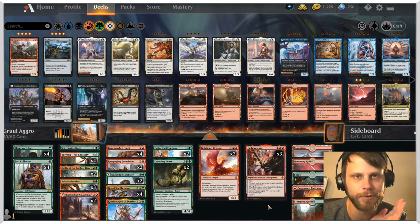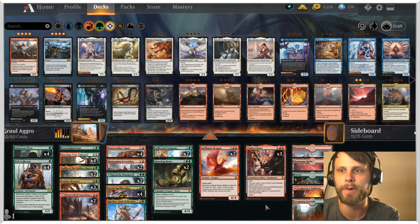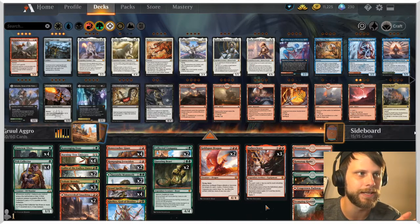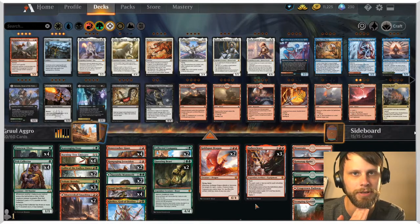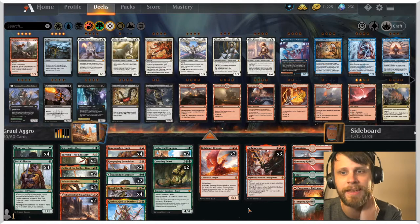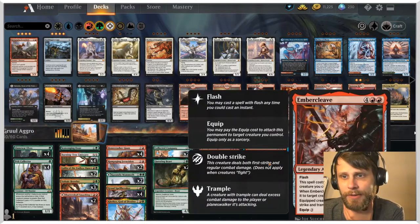Regardless, we're checking out Gruul Aggro today. Normally we play a lot more janky decks — silly combos, reanimator stuff — but I thought today let's actually play a deck that is pretty high tier at the moment. It's not necessarily the best deck; looking at the historic meta breakdown, elves tends to be a bit better, as do life gain decks, which are more consistent. But this is a really sweet deck and I wanted to give it a shot.